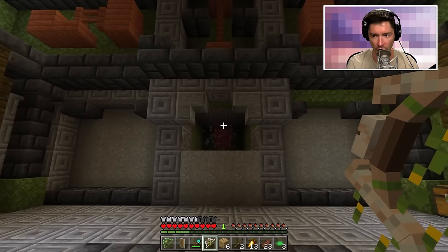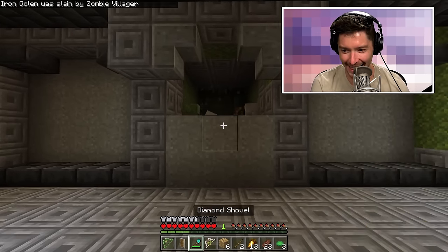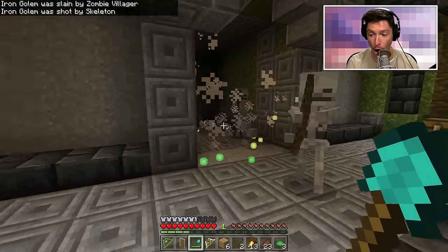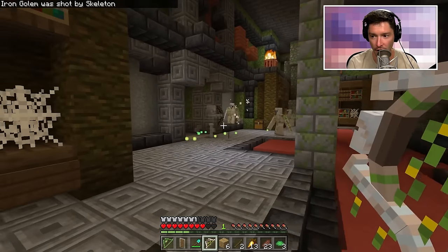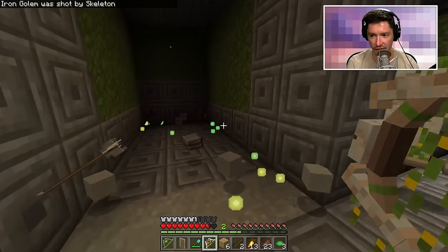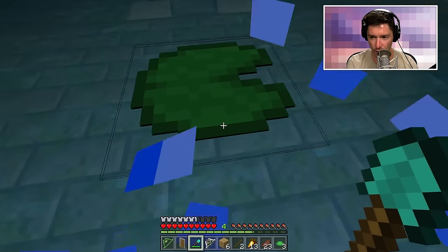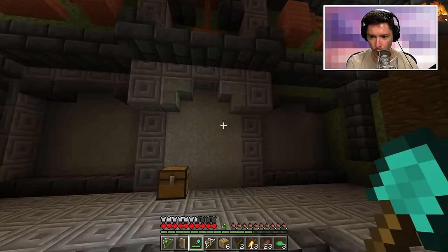There were so many bad mobs in this tiny little room. I'm going to shoot a few iron golems in there — I think it's working! The iron golems are helping. They died — I need some more. Go get them! They dropped so much stuff. I'd need a torch — it's pretty dark in here.